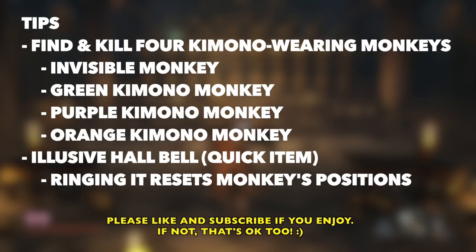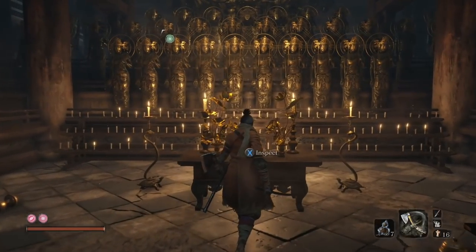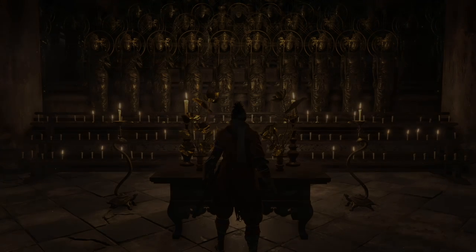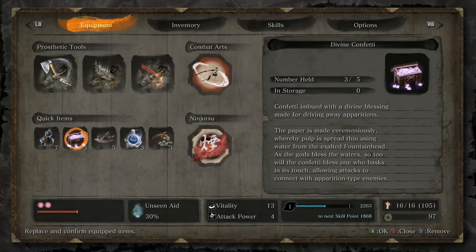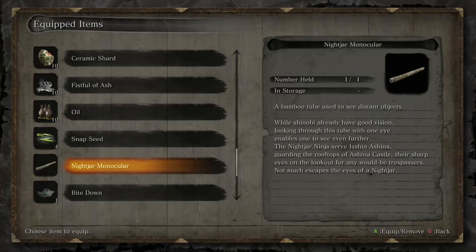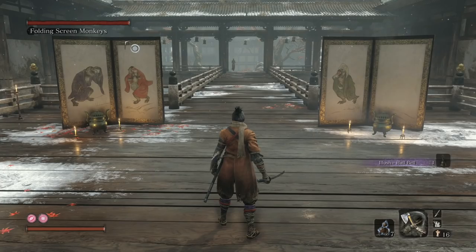We're going to find and kill four of those kimono-wearing monkeys: the invisible monkey, the green, the purple, and the orange. They all have their unique little thing that we need to do to get them. We're going to be issued something called the elusive hall bell. It is a quick item, and when you use it, it resets the monkey's positions, which is pretty helpful. Don't forget to put it in your quick item so you can press up on the D-pad and use it when you need to.